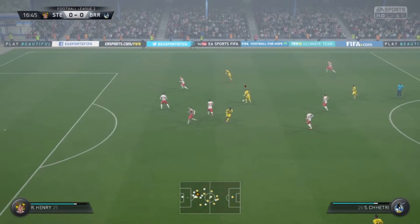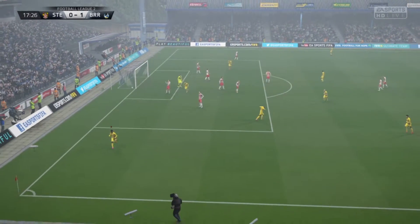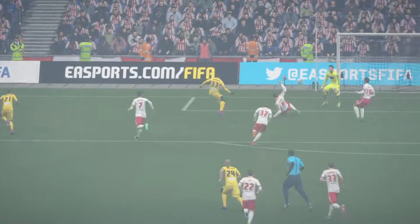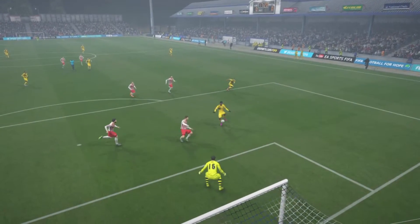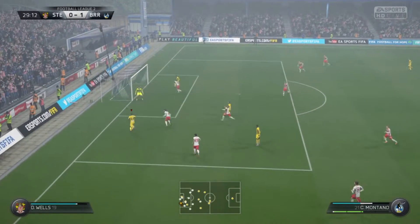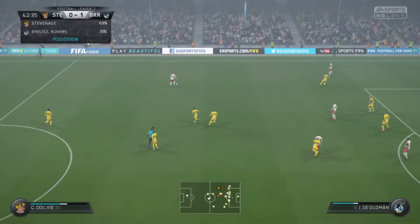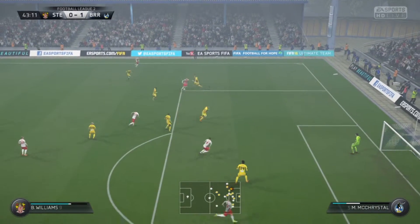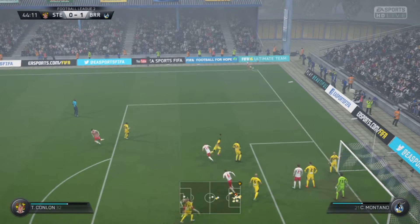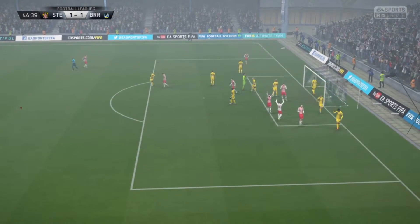Testing another formation here — a four-four-two — against Stevenage. Iheanacho, the keeper hasn't come out — finish! Very well taken, Iheanacho with one nil up in the 17th minute. It was a nice passing play and a beautiful ball; the keeper thankfully didn't come out and it was a beautiful shot. But Christian Montano has just given it away — the defender squared it off to Chetri who scuffed that. We need to be scoring — it's always a second too late.